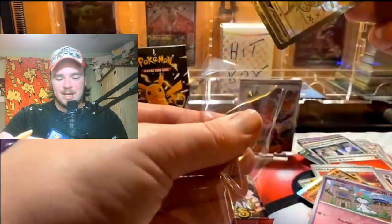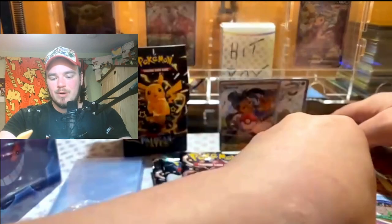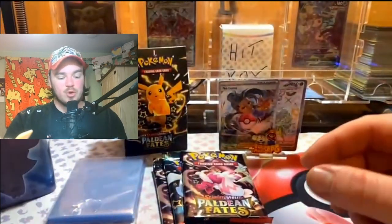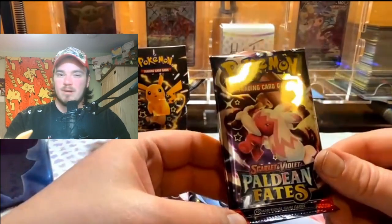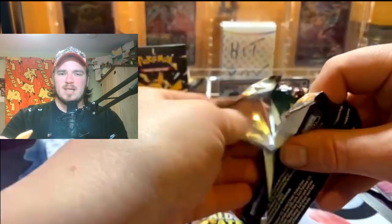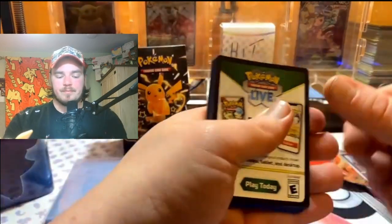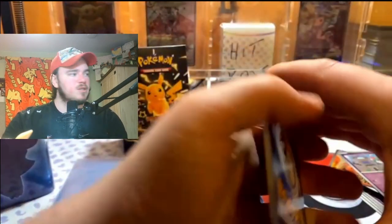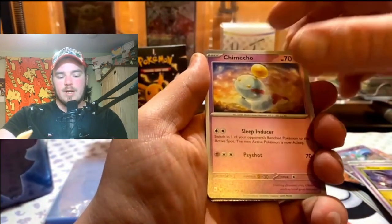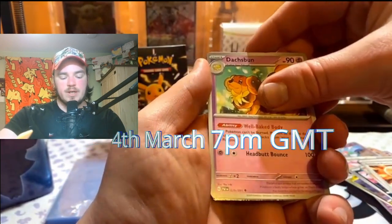Full Art Shiny Espathra — let's pop it behind Namona right there. Don't forget: on Monday the 4th of March we're going to be giving away this stackable tin. I'm not too sure what packs are in there, but I'm guessing it'll be an assortment from Scarlet and Violet packs — maybe some Obsidian Flames, and there may even be a base set pack in there. Let's continue on — this is going to be a quick video, but don't forget to smash a like and watch it all the way through.